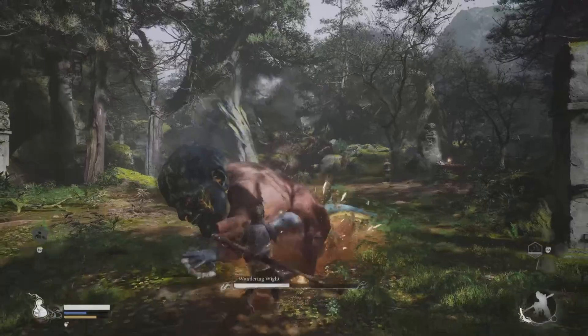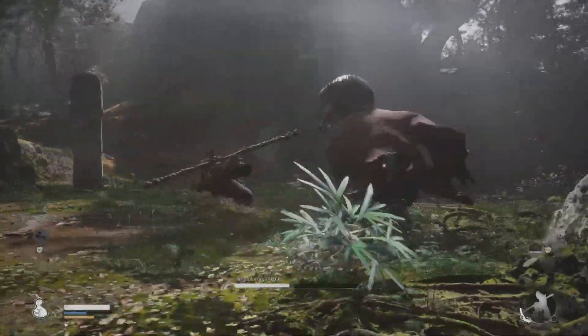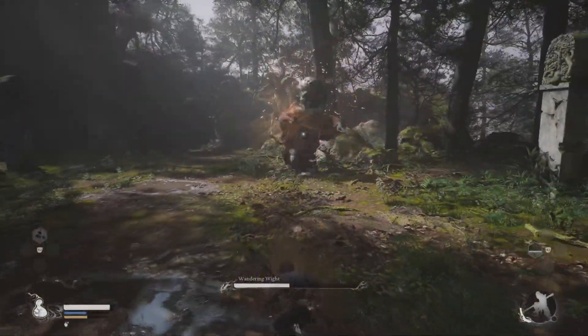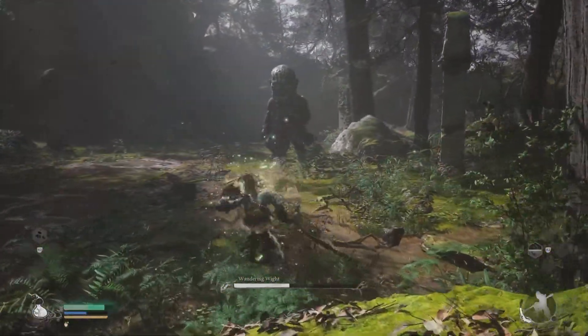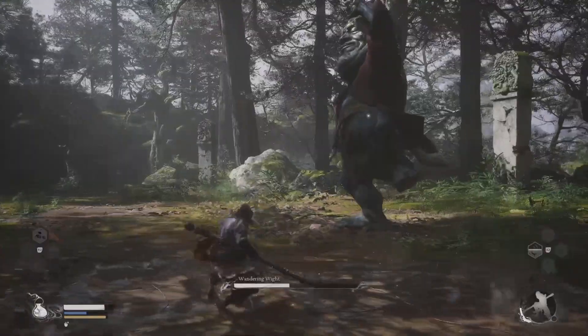The big key with the Wandering White is he just has a lot of big clumsy attacks. He's also pretty fast — you're going to notice that for a large dude, he's really fast, so that's going to be annoying. But there are a few key attacks you want to look out for.